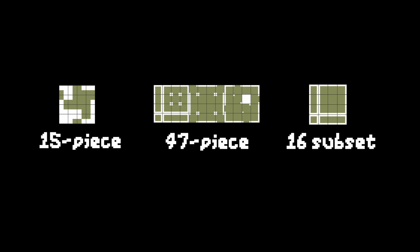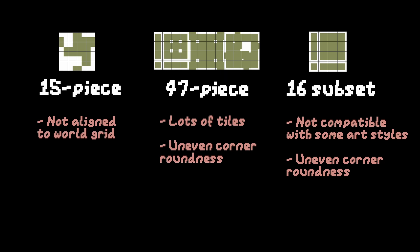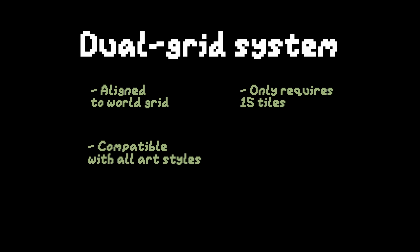So here are the tilesets we just went through. Unfortunately, each of them has at least one thing we have to compromise on. This is why I think the dual grid system is so neat, because it pretty much solves all these problems.